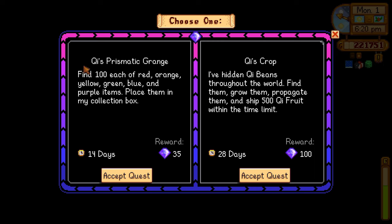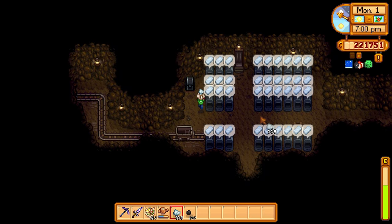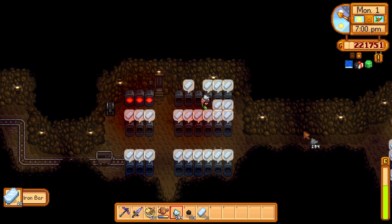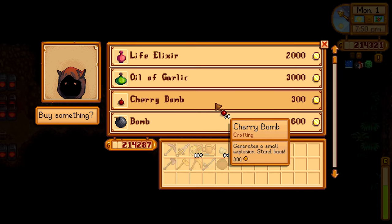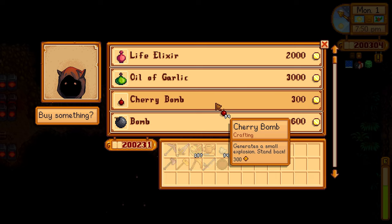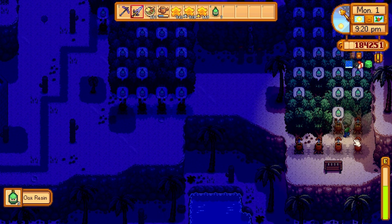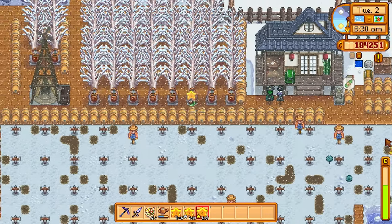We have a choice between the Prismatic Grange and Keys Crop. Honestly, we don't have enough time for Keys Crop, so we go with the Grange for a handy 35 key gems. The best way to tackle a quest like this is to go to the wiki and find the cheapest and easiest items to accumulate. For red we go with cherry bombs — 300 gold each, but since we have so much money we just buy a hundred. For blue we go with Ginger Ales at 75 gold each, purchased from the Ginger Mart or the saloon's vending machine.